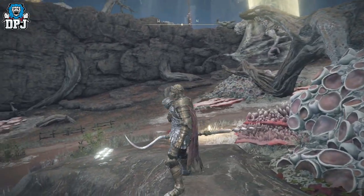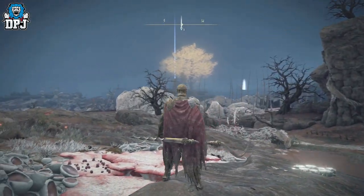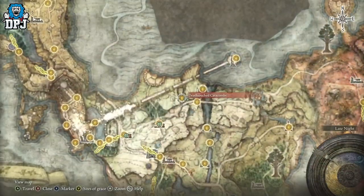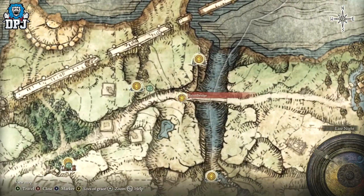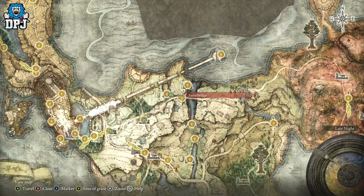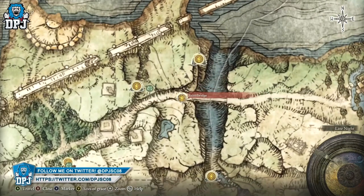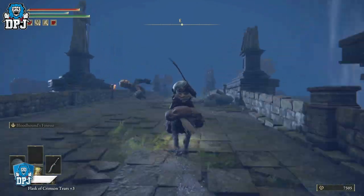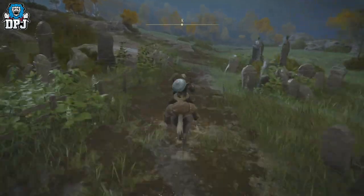The mystery twin armor set looks absolutely incredible. Initially there's an NPC called the Hunter of the Dead, and early on in the game you should come across him just east of Saint's Bridge, as you can see on the map. If you head east you'll eventually see him mourning a dead body. For many people he's here, but for many people like myself he wasn't here. So this is the resolution to still get this armor.